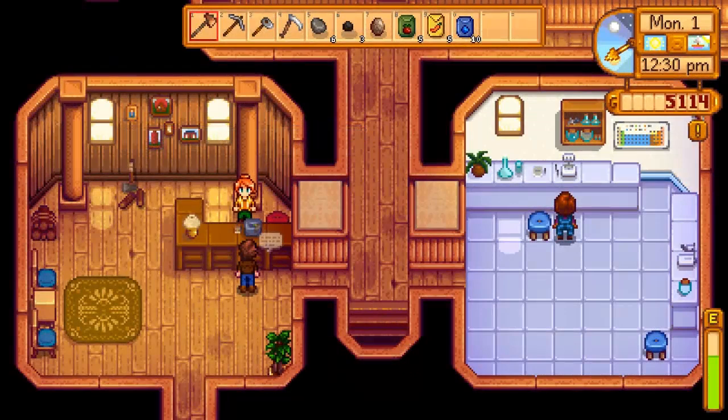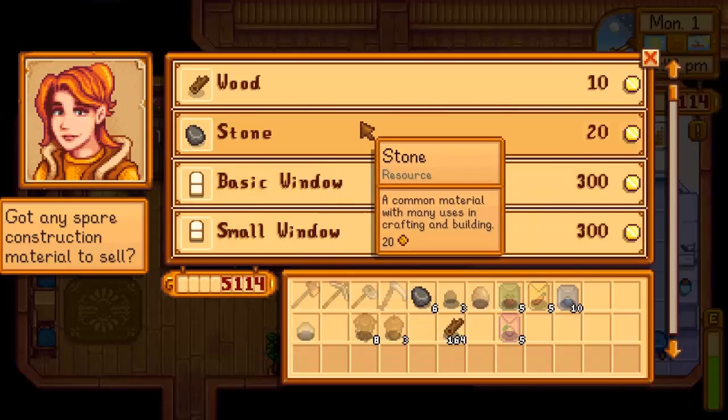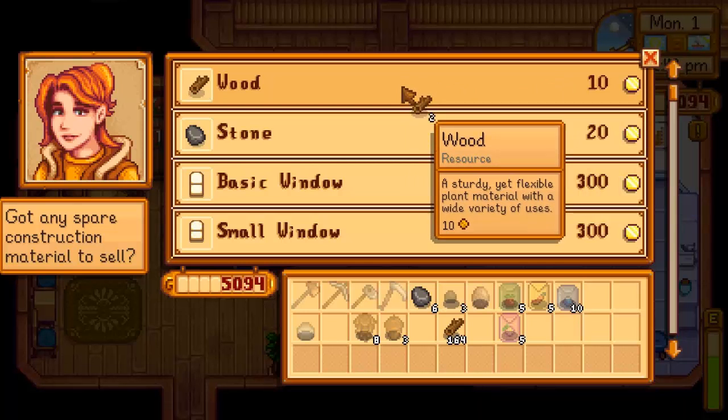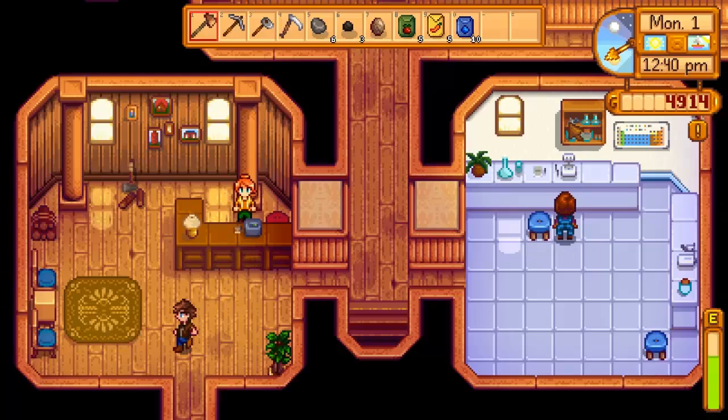So that's going to take a couple of days. I can buy stone and wood from Robin — I need 300 wood for the chicken coop. Shall I buy a little bit? It would be fairly expensive since I need so much. Let's just buy another 20.